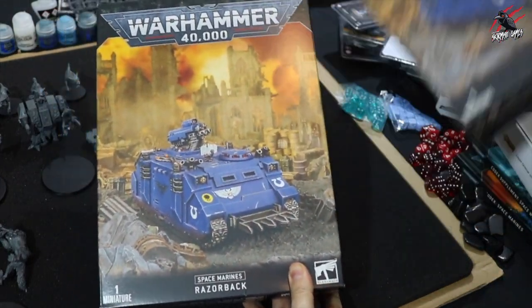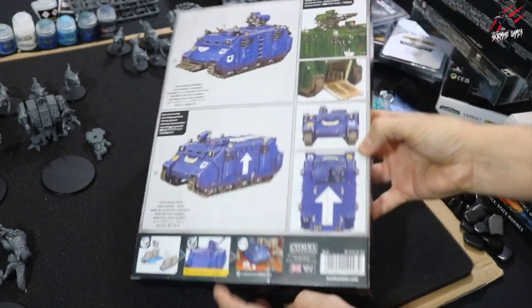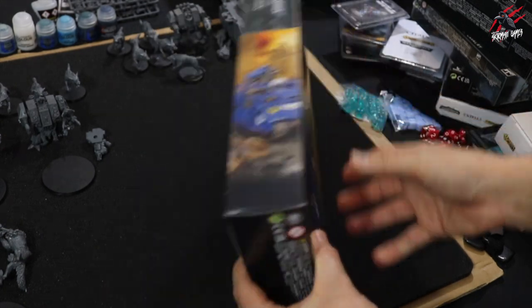Then I've gone really old school — I've got some Razorbacks. These are going to carry the troops into battle and get them close so they can bail out and start dishing out some punishment on the battlefield. I've got two boxes, and you can build them as a Razorback or as the other transport variant.